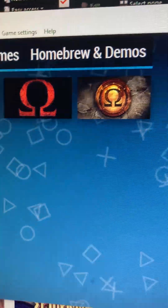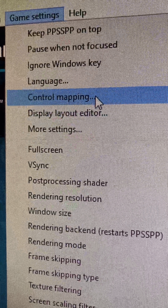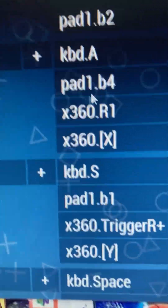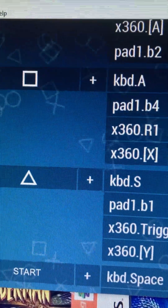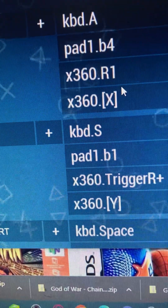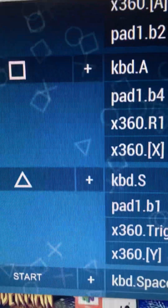You could use an Xbox controller. To change your settings, go to game settings, then control mapping. Scroll down to those two options. If you're on Xbox 360 or Xbox One, for triangle you want to use R2, or the right trigger. Those are my preferred settings.